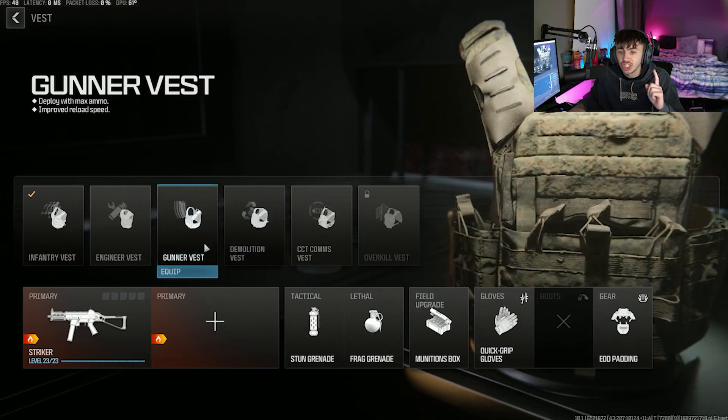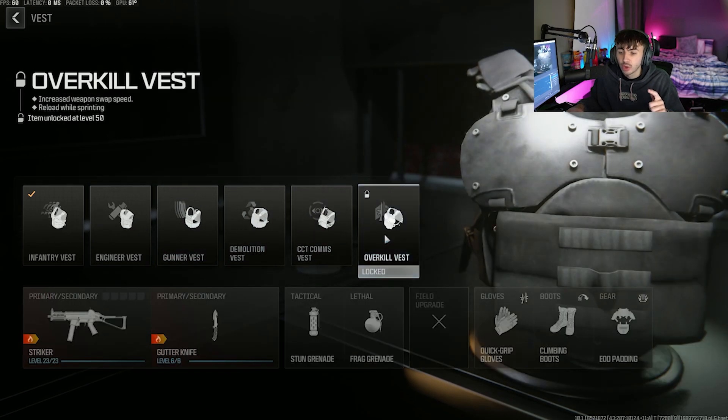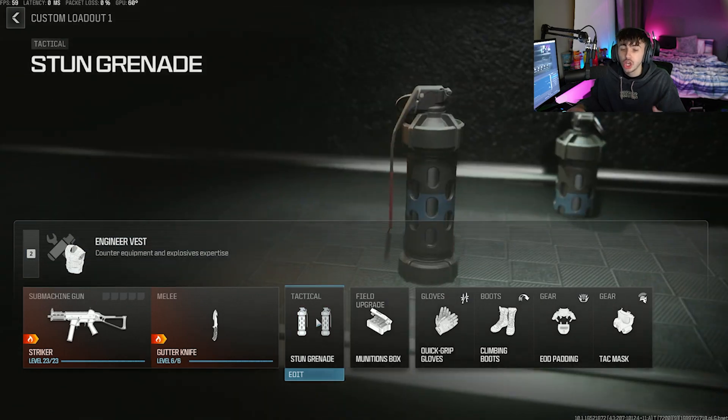The second tip is to change your vest. You want to make sure you're running the engineer vest, and the reason for this is you are going to be getting two stun grenades to use.